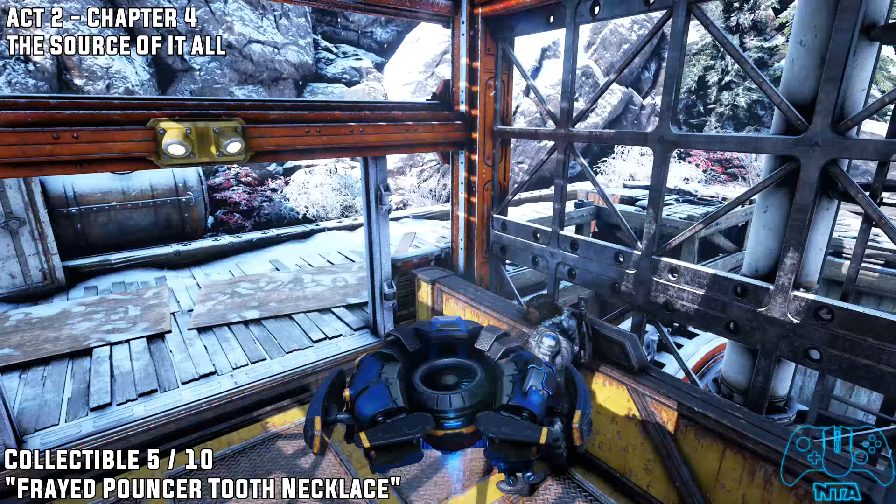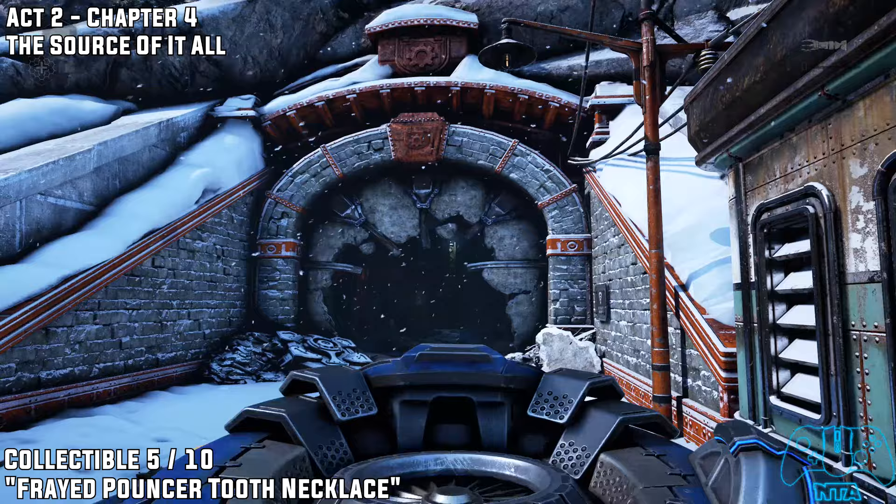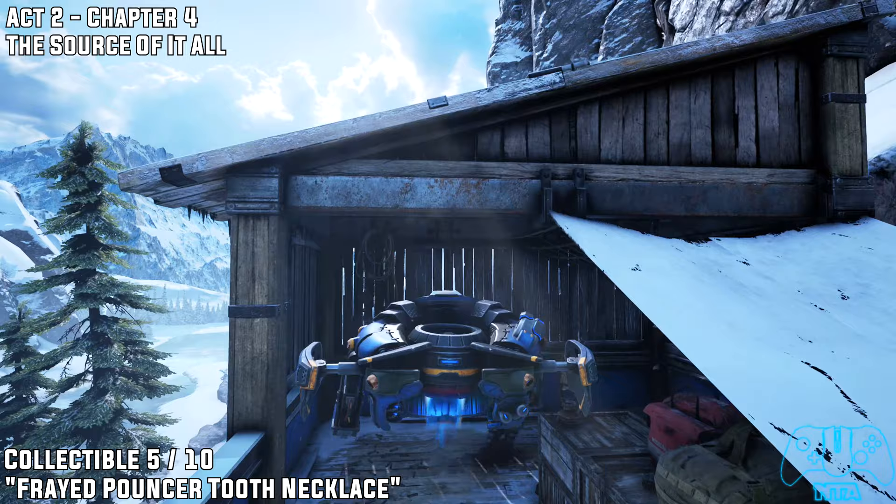Once you have carried on for quite some time, you will have to go into the ice river. Once you've dealt with all the Locusts there, head up the elevator and you'll be back across the other side of the bridge. Before going inside, climb the tower to find collectible number five.